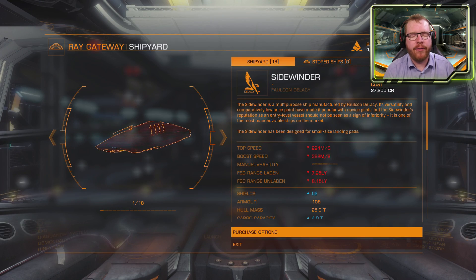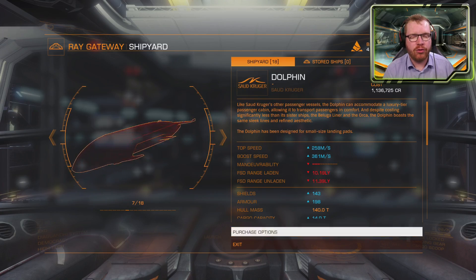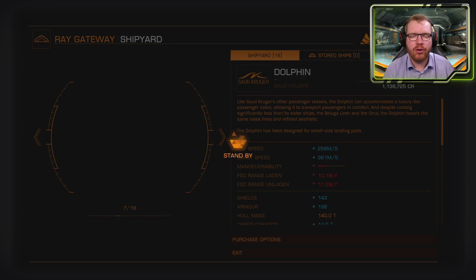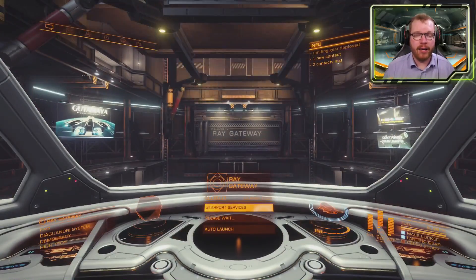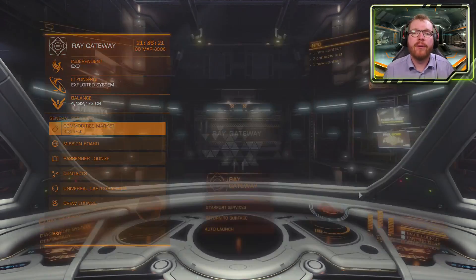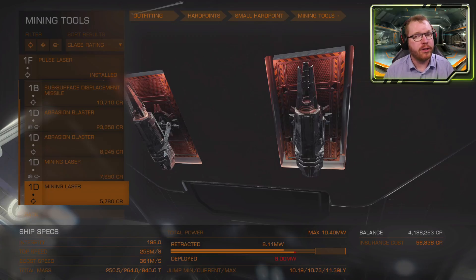Mining is one of the most profitable ways to make money in Elite Dangerous. If you're new to the game, you should stick around because today I'm going to show you a ship build I made designed for new players that requires no engineering, no unlockable modules, and that you can buy today for less than 4 million credits.